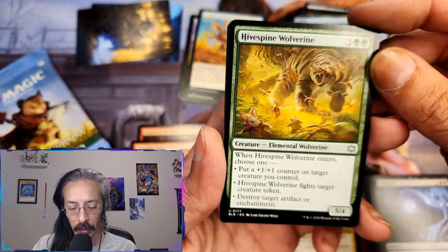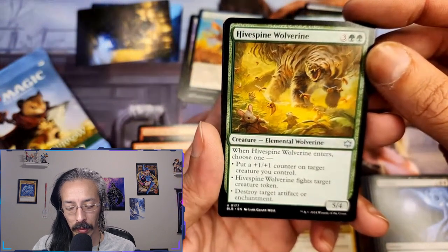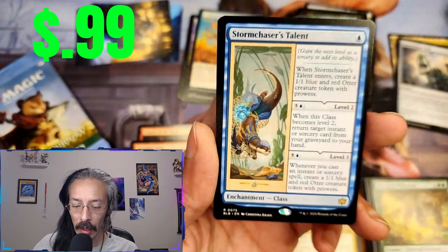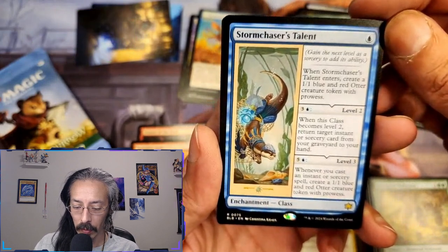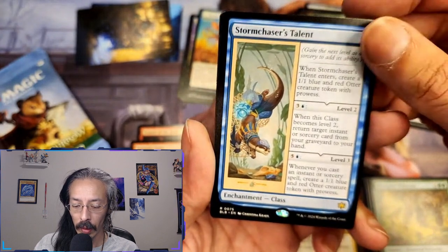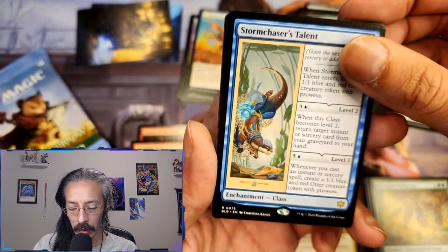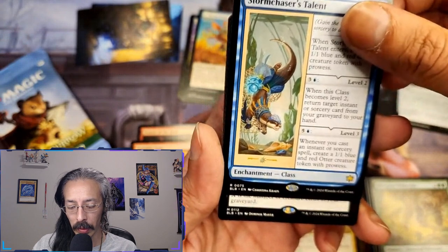Hivespine wolverine — five-four. When he enters choose one: put a plus one plus one counter on a target creature I control, fight a target creature token, or destroy target artifact or enchantment. We really like him. Storm chasers talent — create a red and blue otter creature token. Return target instant or sorcery from your graveyard to hand, and whenever you cast an instant or sorcery, create a one-one blue and red otter creature token with prowess.